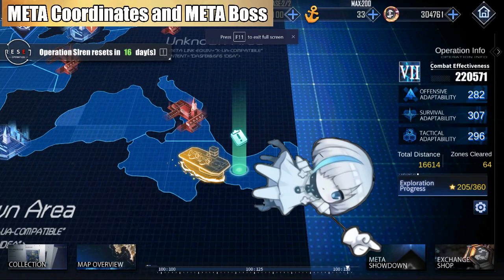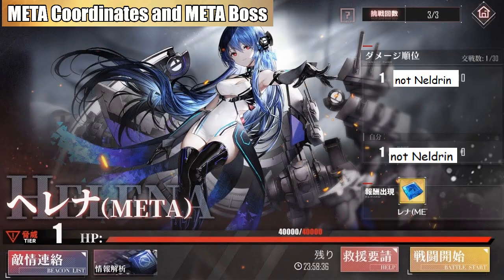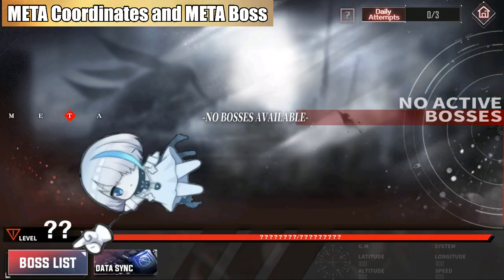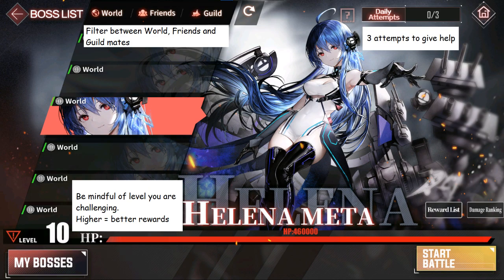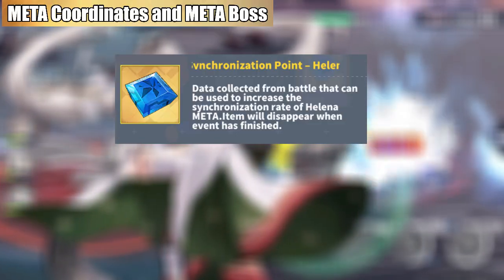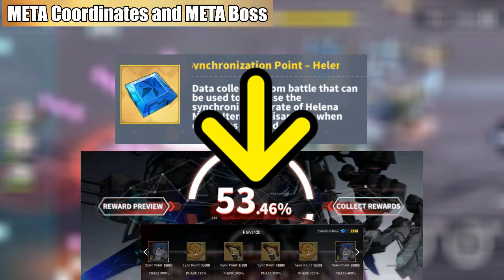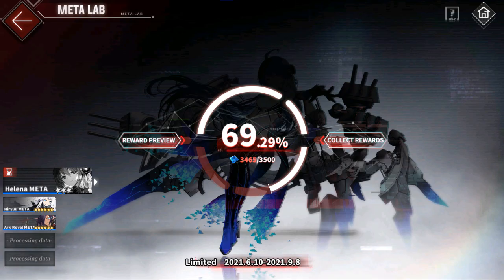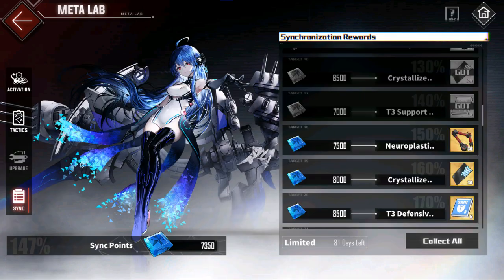Meta Showdown is where you will challenge the meta boss. You have two attempts if you are collecting meta coordinates daily, and you have three attempts to offer your help to friends, guildmates, or a random person in the game. When challenging a boss, it is better to ask for assistance so that you can complete the boss fight immediately. Finishing a boss fight will give you Sink Points, which are what you need to unlock the meta ship and other collectibles. Data Sink will redirect you to the synchronize page of Meta Lab where you can check the progress of your meta ship grind.